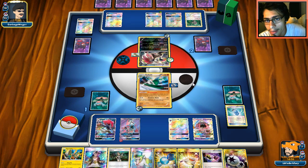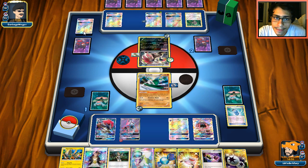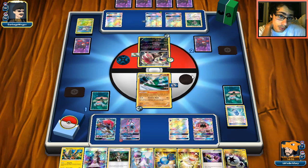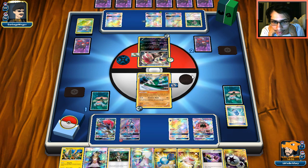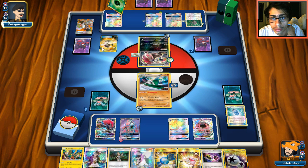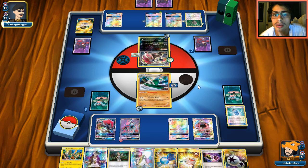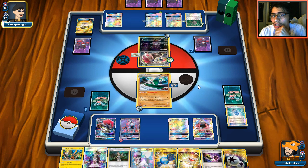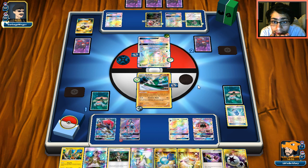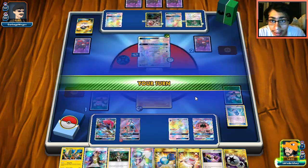I don't know how my opponent can win this turn. The only thing he could do is N me to one — he hasn't played a single N yet. If we get N'd to one this could be bad, but we do have Primo Vision still. Our hand is absolutely massive with eight cards, so we'll probably see an N. He goes Ultra Ball — I think he's going to Lele for N. Nope. Does he have the N? He's got to have it. He doesn't have the N!